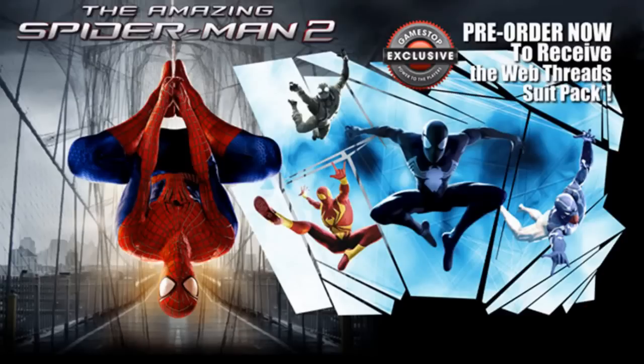There are also some DLC skins to mention. We have the Web Thread Suit Pack, which contains the Iron Spider-Man, the classic Black Suit Spider-Man, the Captain Universe costume, and the Noir Spider-Man. To unlock that pack you can download it on the PlayStation or Xbox 360 marketplace, or if you pre-ordered from GameStop you will have that suit pack included.